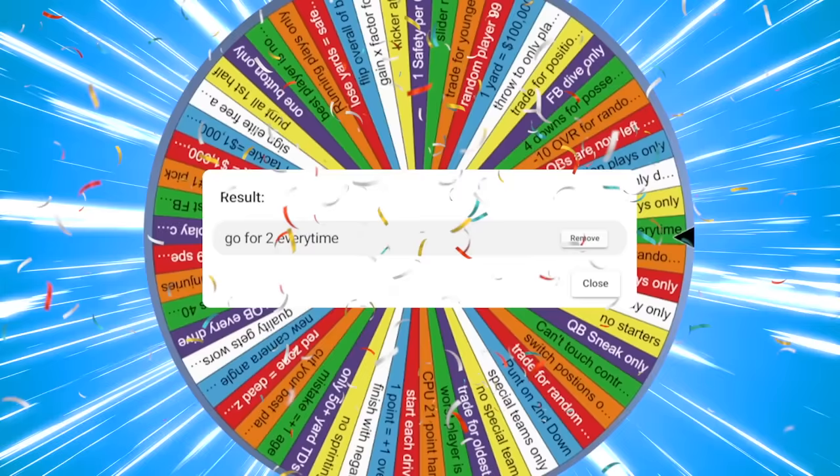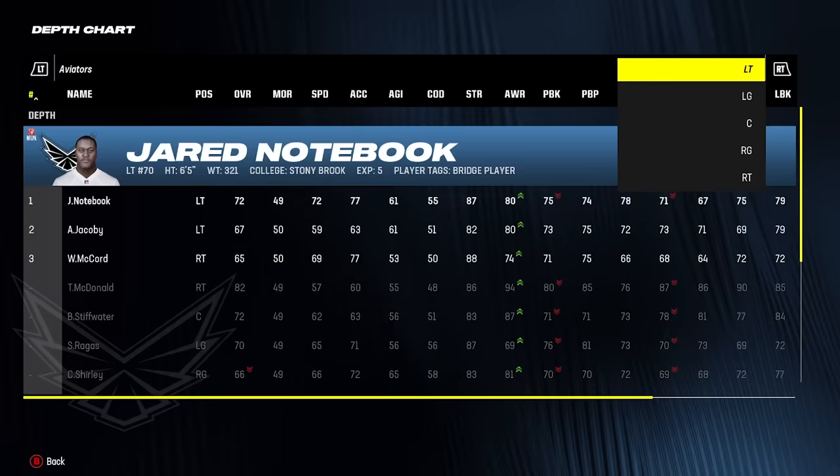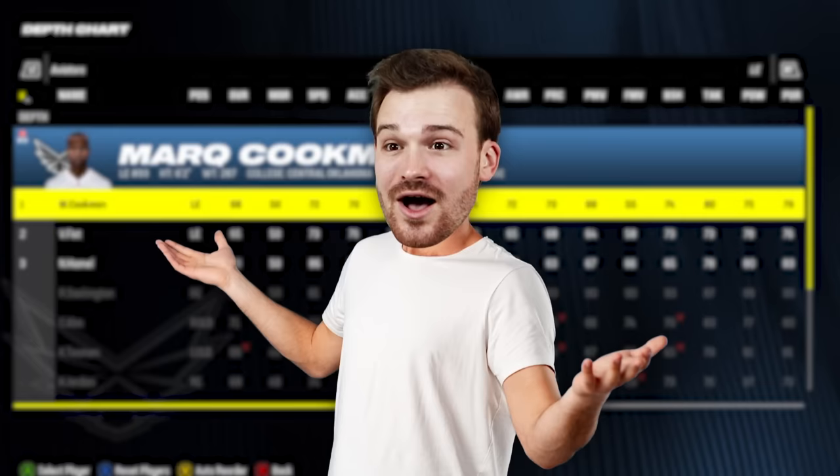That's technically not a challenge, so we get to spin the wheel again. The wheel gives us: go for two every single time. That is our challenge for today. It actually appears I cannot sub in a free safety on the offensive side of the ball, at least not that I'm aware of. You can do whatever you want in the college football games, but here in Madden you're a little more limited. However, he can be our return man, and that's at least something.